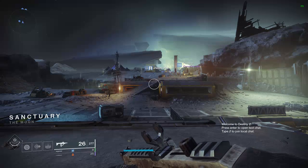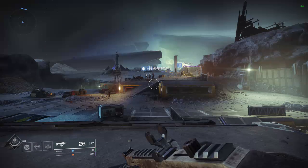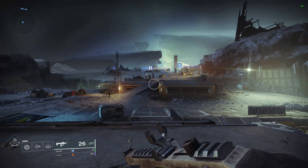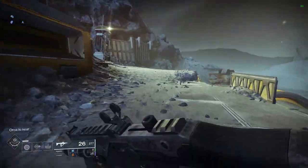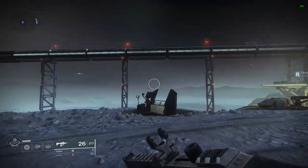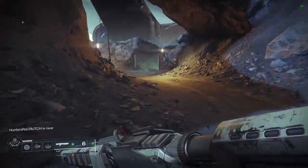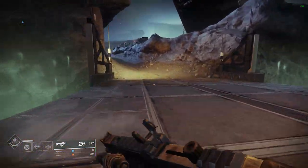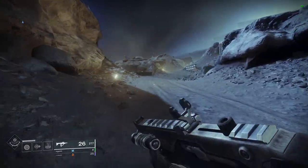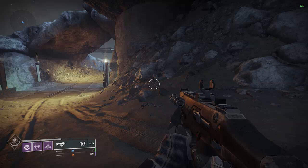One thing to know about Destiny is that whenever you first load into a POI, your FPS tanks. This game is one of the weirdest when it comes to FPS fluctuation — right now I'm only getting about 160 to 170, but that will slowly increase the more time I'm in the world. If you switch between locations on a planet, you'll drop FPS because the game is rendering from ground-level to three miles out. Now that I've been on the Moon for longer and I'm moving around, my FPS is actually going up. Also worth noting — I am recording right now, so as soon as I end the recording, my FPS will skyrocket up to about 300.